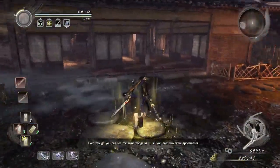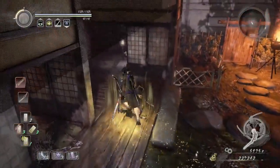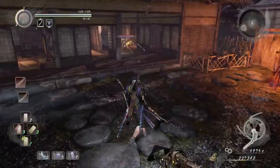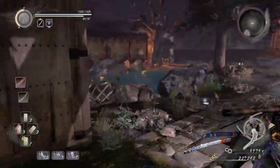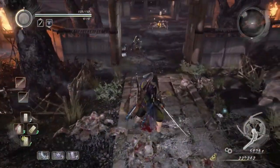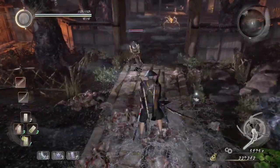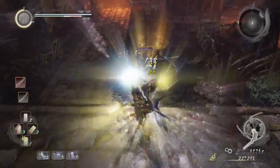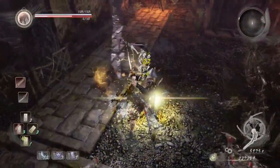We need one more gate key, so lure out the spider and attack it. Unfortunately there was a remnant right behind me, so go past this gate and lure the remnant here. Luckily the spider doesn't come past the gate.